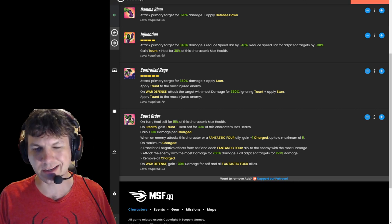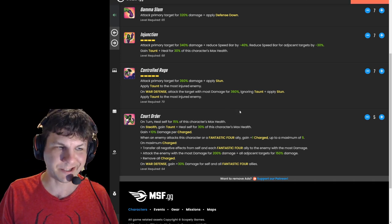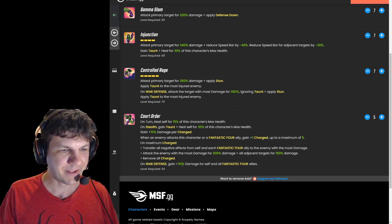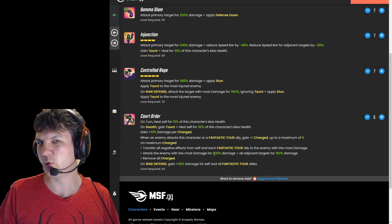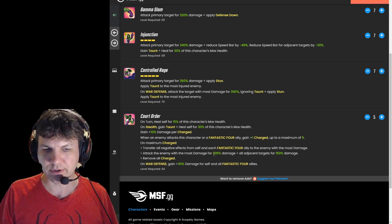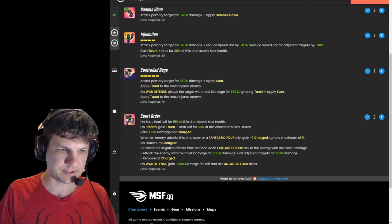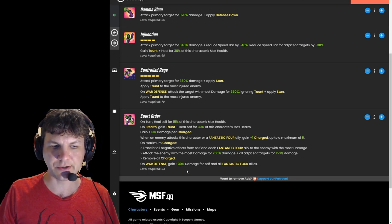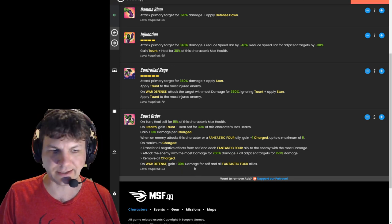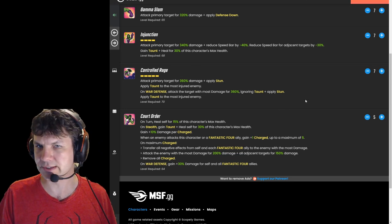Once she gets fully charged — five stacks — she transfers all negative effects from herself and each Fantastic Four ally to the enemy with the most damage. That enemy may already be taunted as well, then she attacks them for 200% damage and hits adjacent allies for 150% damage, removing all charges. On war defense she also gains 30% damage for herself and all Fantastic Four allies, which multiplies with other damage buffs significantly.